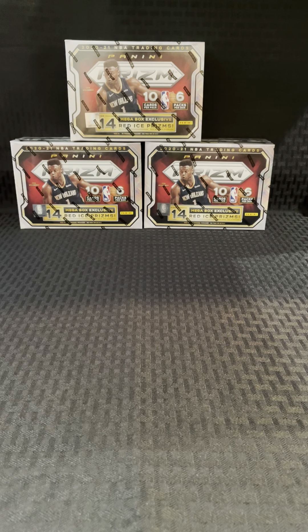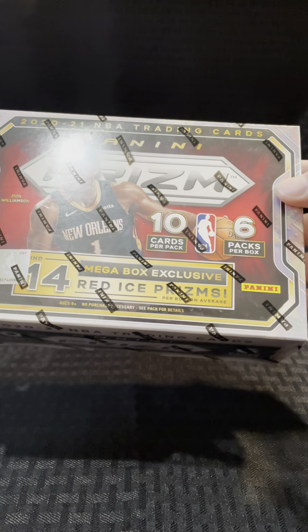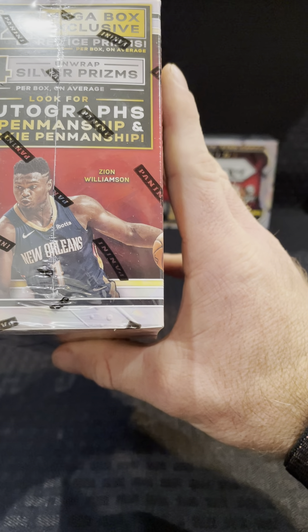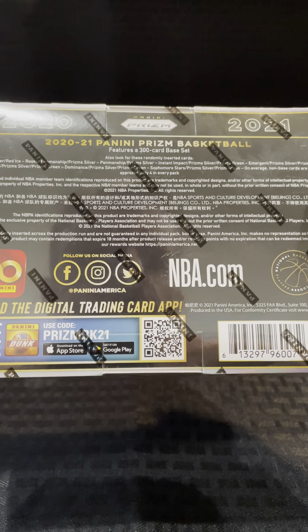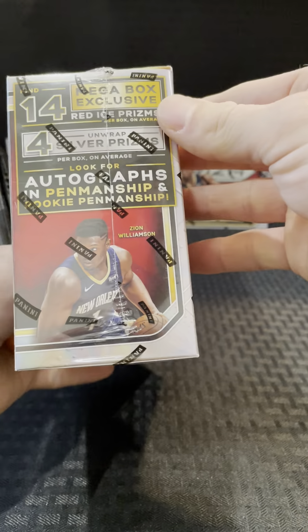What's going on? Back again. Got three mega boxes of NBA Prism 2020-21, boxes with the red ice exclusives. Six packs, ten cards per pack. Should include four silver prisms and a chance for autographs in either the penmanship or rookie penmanship. And quite a few other parallel opportunities, but who knows how many you actually get. Let's dig in and see what we pull.